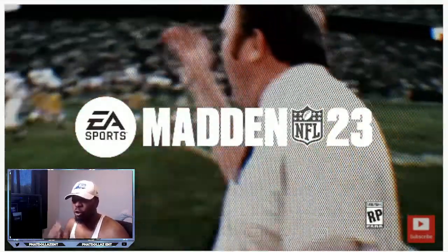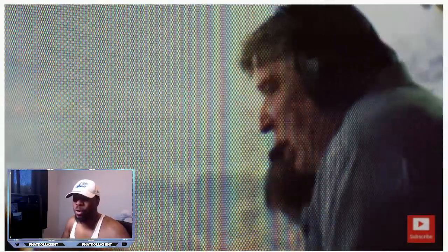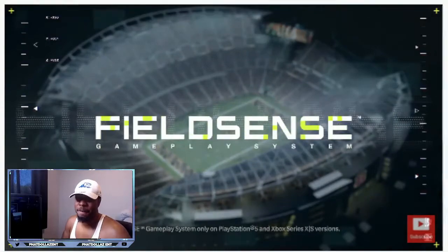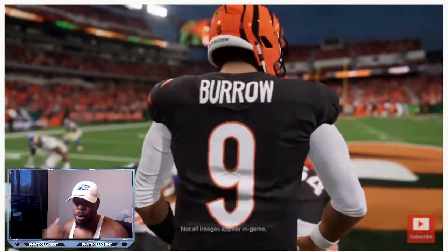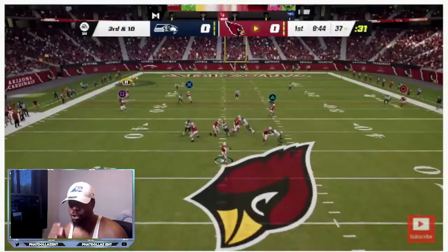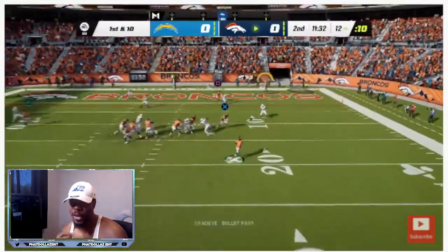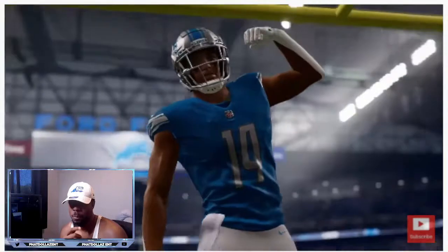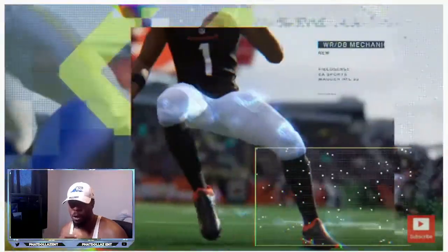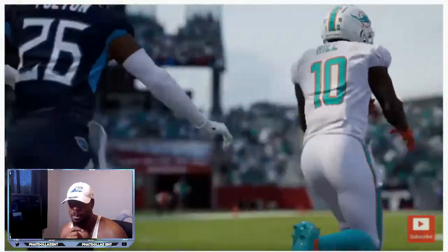All right, so first we're just going to play it all the way through and then we're going to break down what has changed from Madden 22 to Madden 23 — the good, the bad, and the ugly. So this is the new field sense system, part of their selling point. It's supposed to be more tweaks into the game. You can see they have the directional passing, the one cut which has already been in the game, the overpowered running backs, and wide receiver DB mechanics.